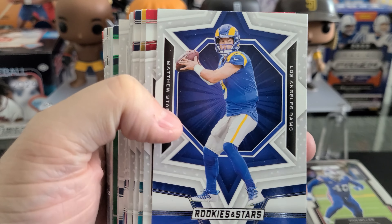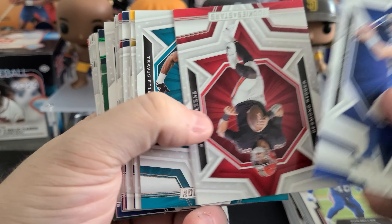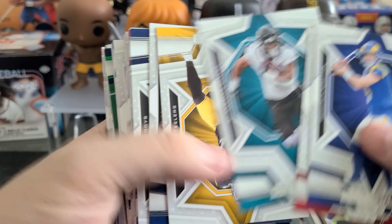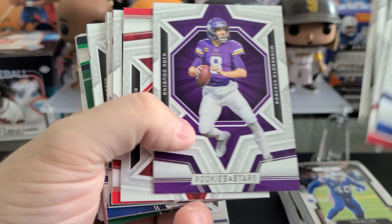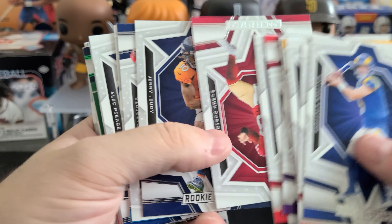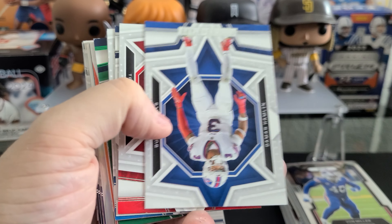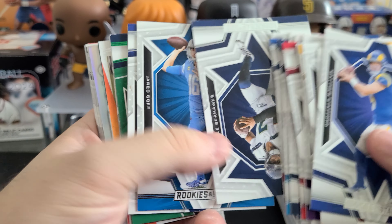Our first card is Super Bowl champ Matt Stafford, and we have future Super Bowl champ Desmond Ritter. Etienne — these look like all base cards. The crappy part is they alternate: right side up, upside down, right side up, upside down, right side up, upside down.